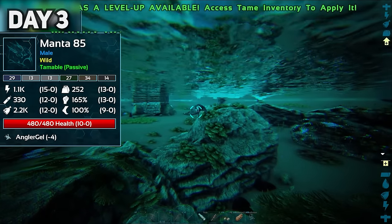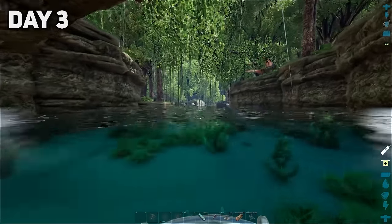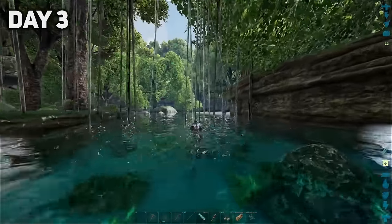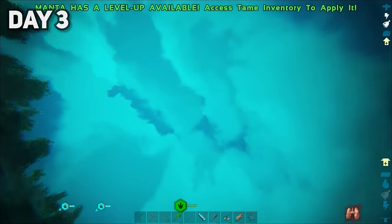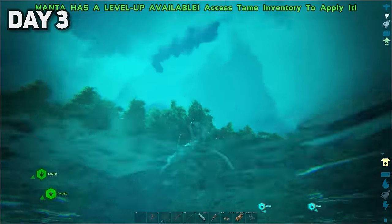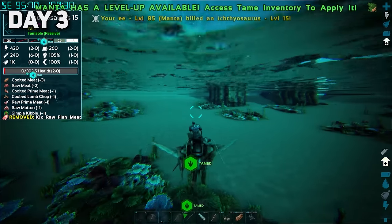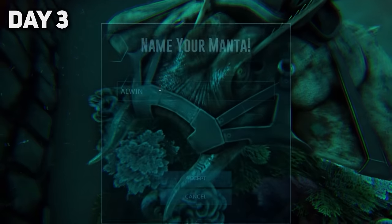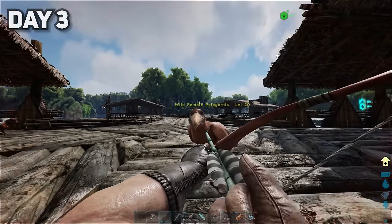I started taming up a level 85, which nearly one-tapped me. I then panicked, surfaced for air, and accidentally killed my low level manta. Rest in peace little bro. After killing a dolphin, I parked my new manta in the dino pen of the fishing village and called him Alwyn, as he was hella ugly. I found the Pelagornis waiting for us, so I tamed her. I then smacked the craft out of an apex dilo, which gave me an apex flak leggings blueprint.